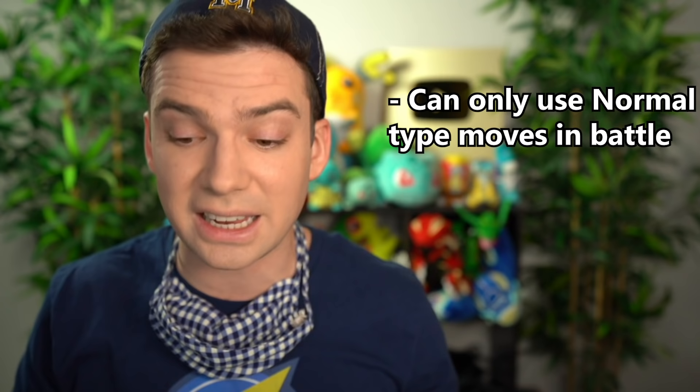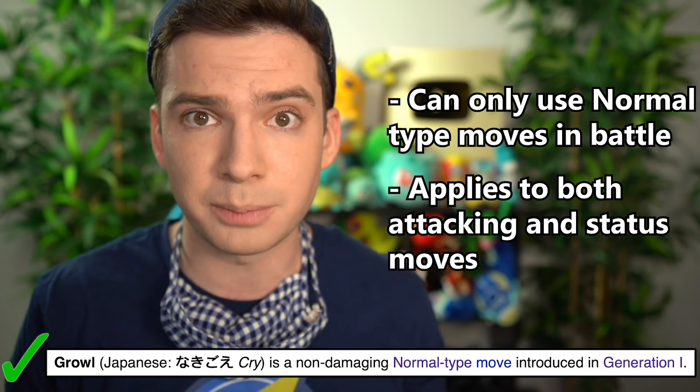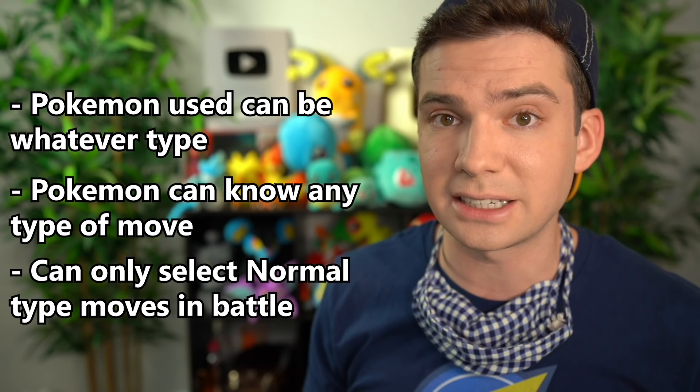The rule of this challenge is simple: I can only use normal type moves in every battle sequence in the entire game. The term 'moves' applies to both attacks and status moves, so I can use Growl since it's normal type, but I can't use Withdraw because it's water type. The Pokemon I use can be whatever type I want and can know any move they want — I just can't select any non-normal type moves in battle. If I do, whether by accident or because I ran out of normal type moves, I have to reset to the last save point.